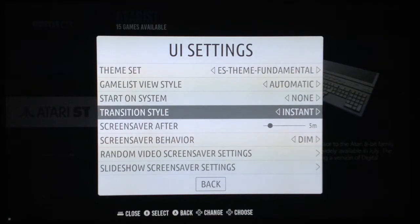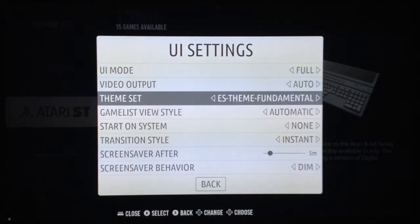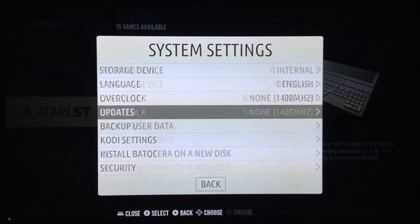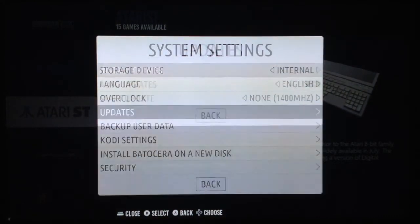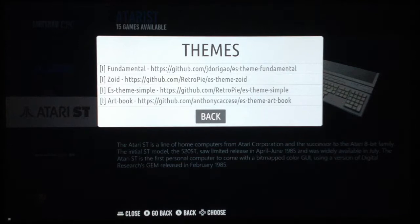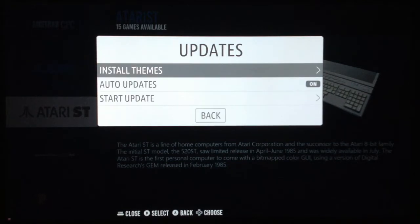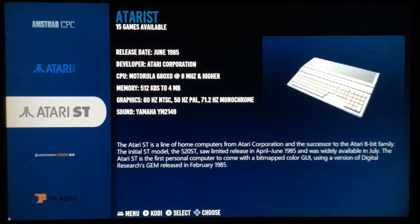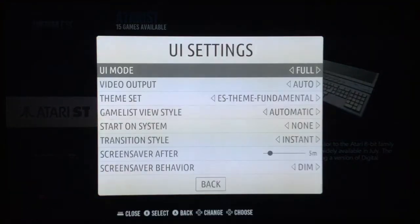You can download themes — for example, the Emulation Station Fundamental theme, which is actually from the Emulation Station Retropie repository. From the updates menu, you can install themes. There are four themes you can download directly to the system. Consider that Recallbox doesn't even give you the possibility to download themes from a repository — you have to add them yourself.